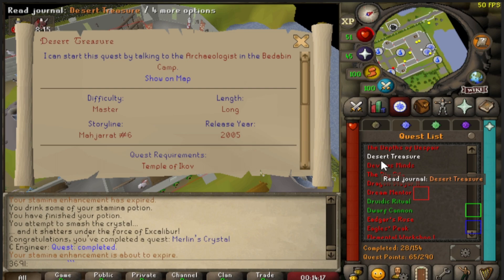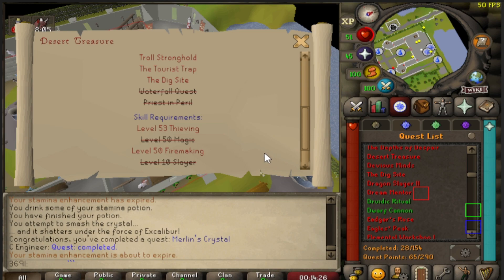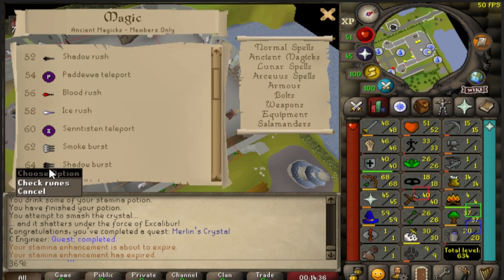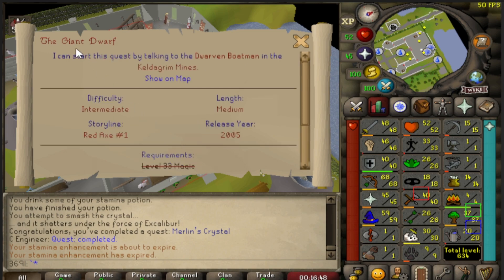I don't know why I've convinced myself to do this - I haven't done this quest in forever and didn't plan on it, but I feel like I'm going to need ancients unlocked. The good part is at 62 mage I unlock smoke burst, so I could start smoke bursting the tunnels and then work my way towards ice burst. Since I hate skilling I'd rather do quests, and with the quest helper it feels easier. I'm going to knock out firemaking first because I'll need it eventually.